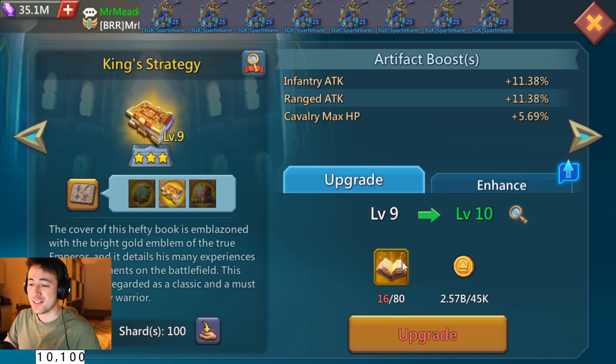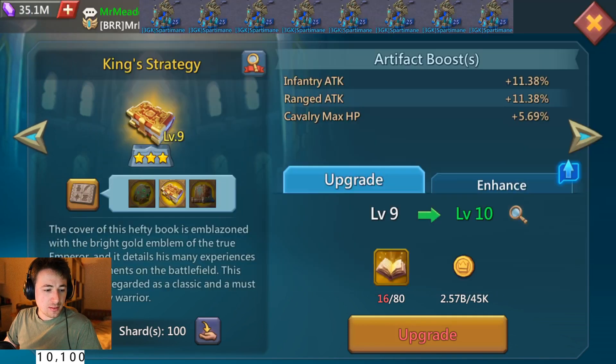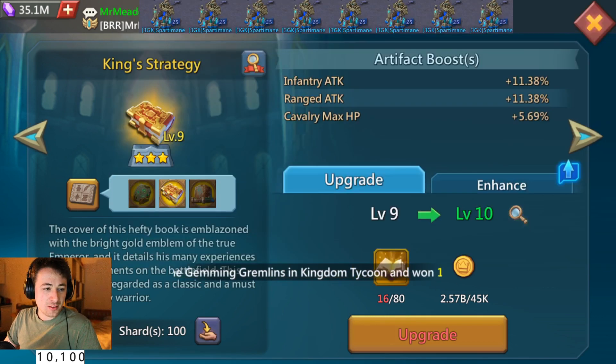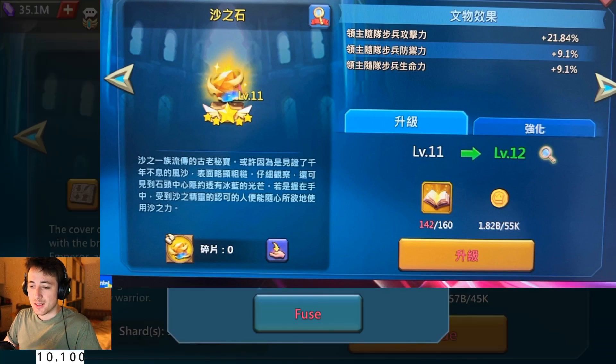At the beginning we were super fast in leveling — blue, green books, it was super easy. But now you need 80 gold books, and for example from level 10 to 11 you need 120 gold books. It's not quite double but almost. Then from 11 to 12 you need 160 — you can't really imagine how expensive it is.